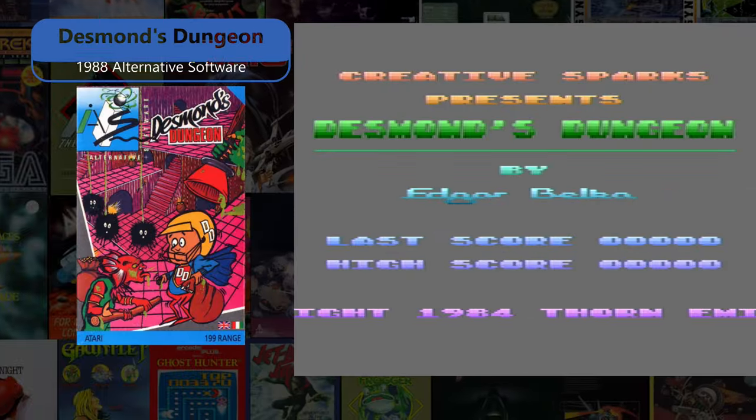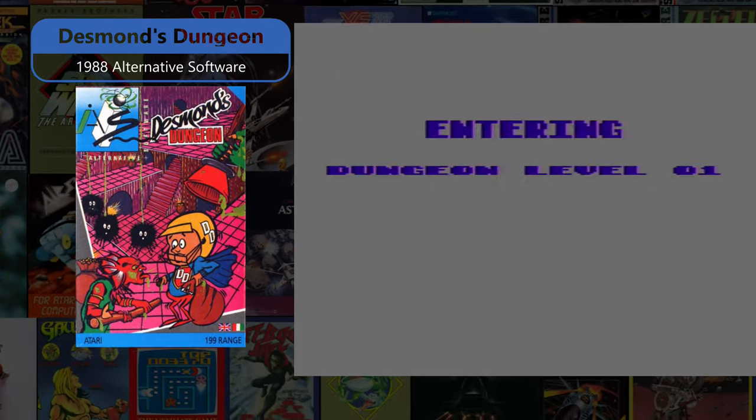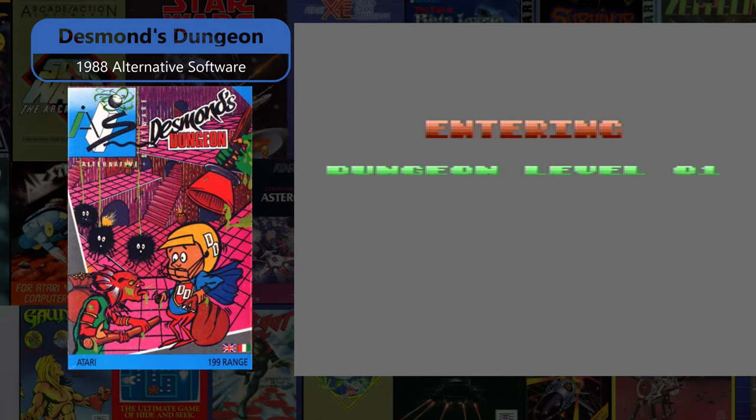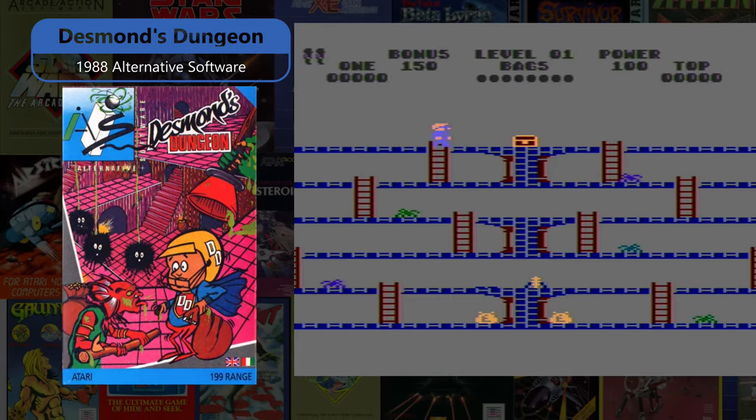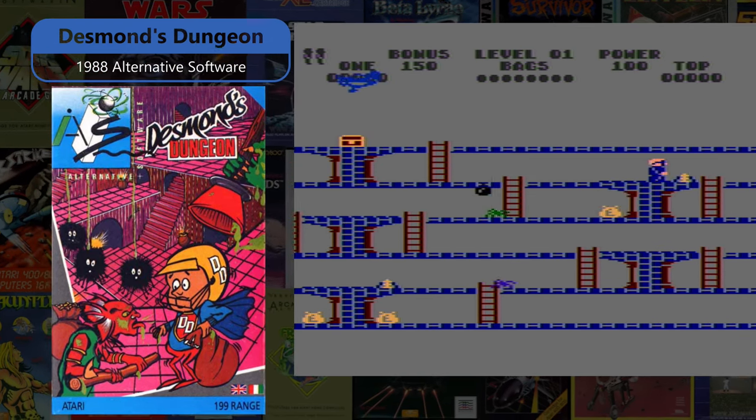Desmond's Dungeon is a 1988 Alternative Software release where you must first run about a dungeon recovering bags of gold and then throw the bags up in the air to passing grabbers while avoiding nasty spiders and other baddies.